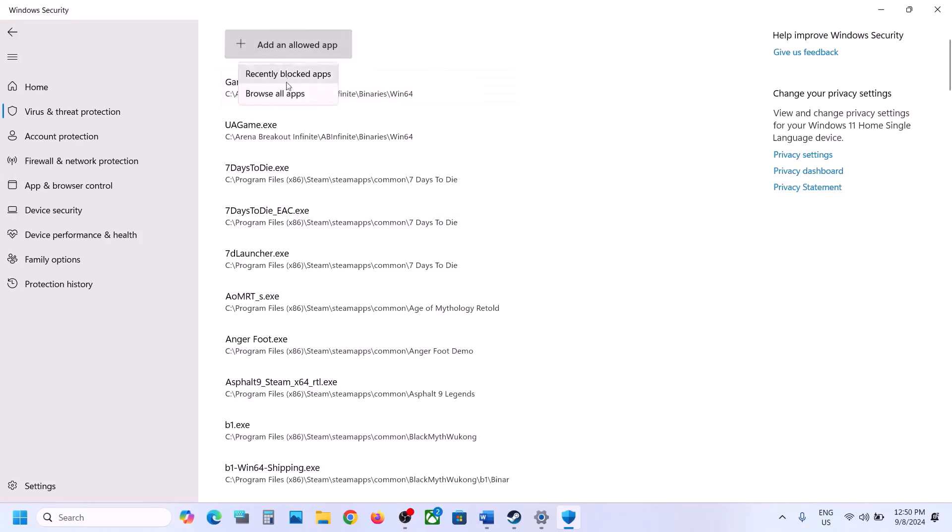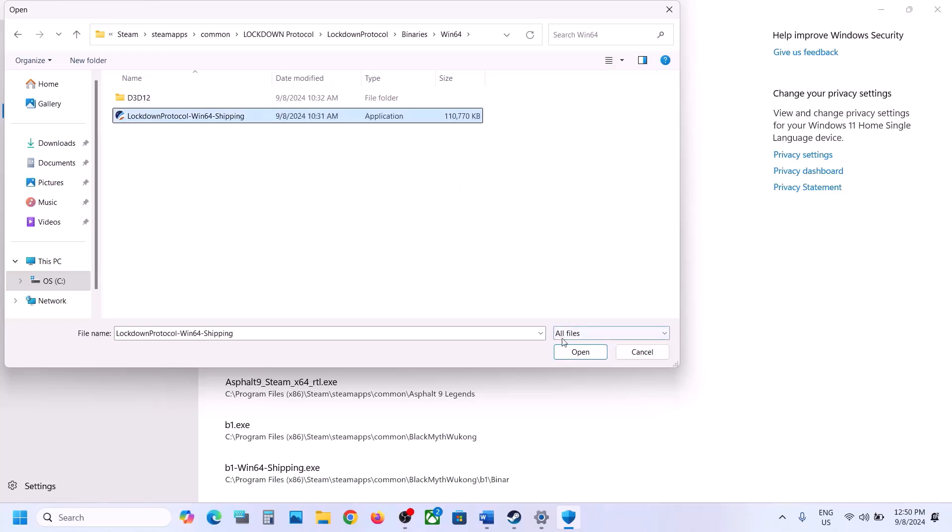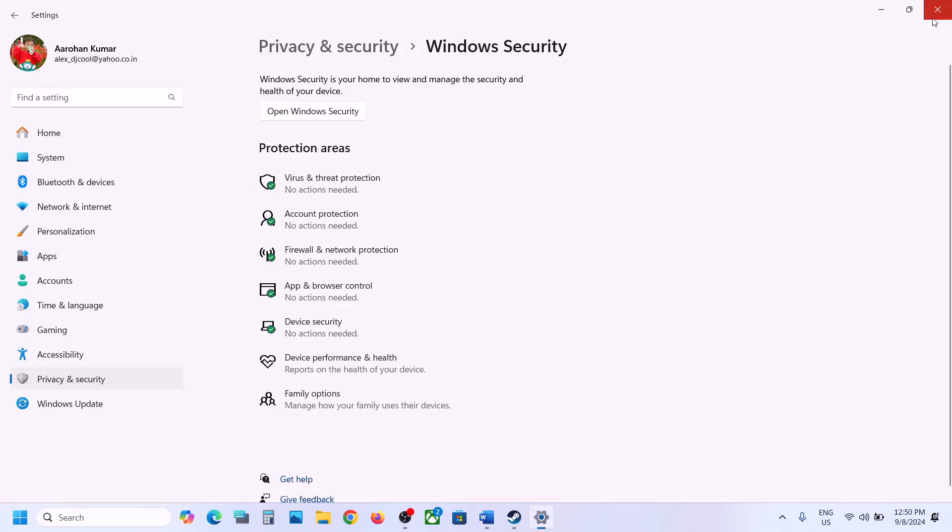Again click on Add an allowed app, Browse apps, open the game folder, then Binaries, Win64, select the .exe file there, and click Open. Now you can launch the game and check.